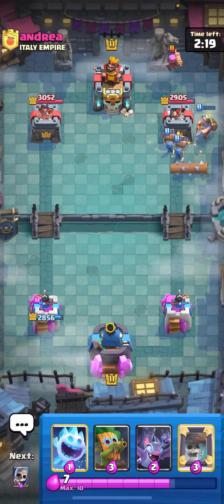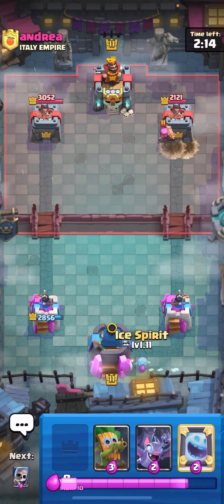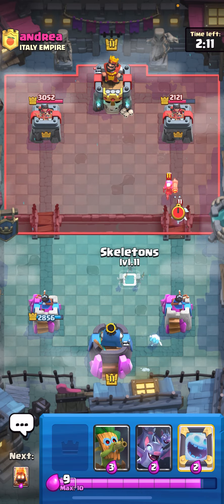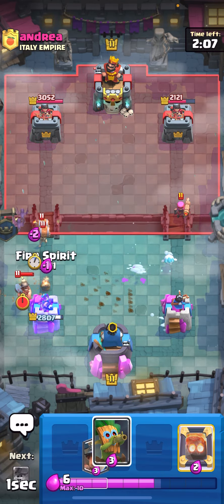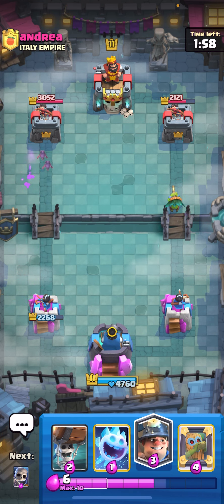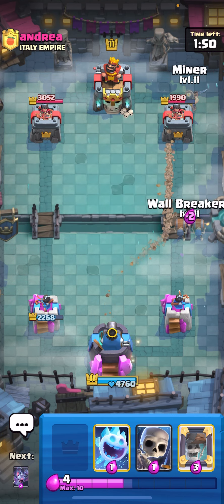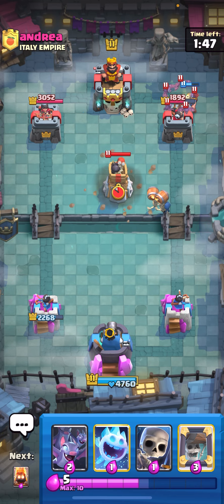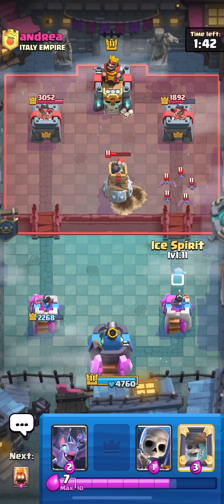He has a firecracker — that's gonna hit the tower though, nice. If I had log it would probably be wraps. I'm gonna ice spirit down low, skeletons up high to block this firecracker, bats and fire spirit on this, and then dark goblin. I didn't miss my king tower — that is actually so stupid. I'm just gonna miner the back right now and then wallbreakers late. He has to play a bomb tower so I'm fine with that. I'm gonna ice spirit — actually no, he's not gonna miner the right, he's gonna go for the left.